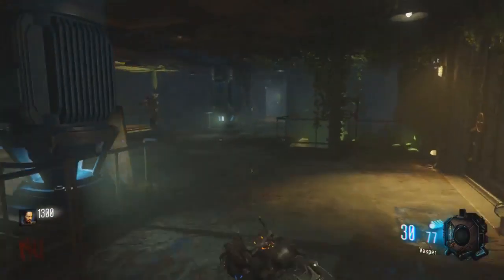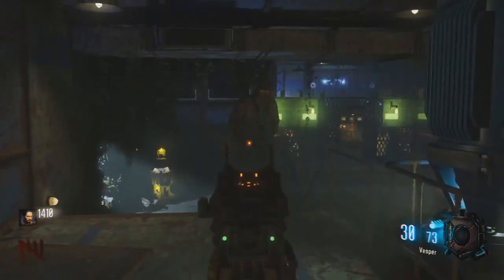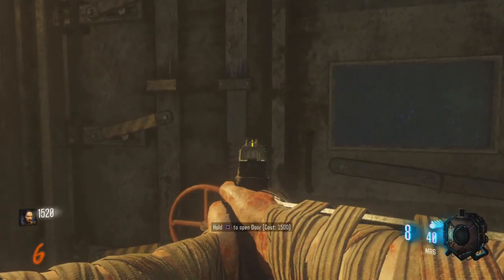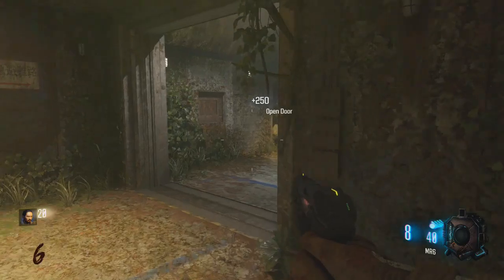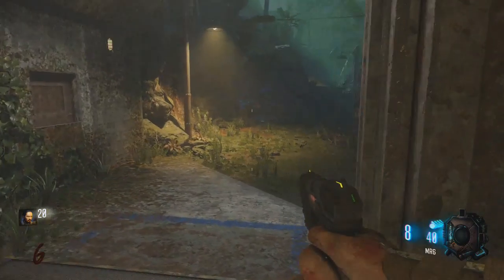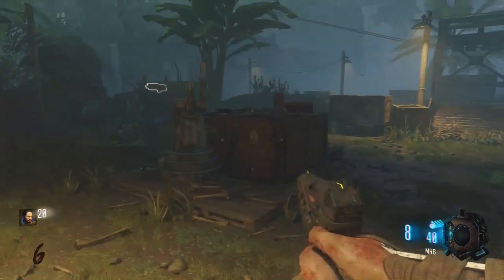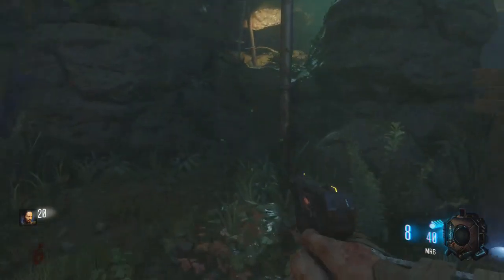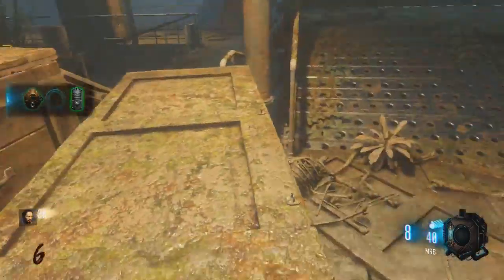If you don't know how to open the bunker then I've got a video about that on my channel - it will be in the link in the description. Just open the bunker, go straight through, open the first door on your left and then left again. Go to the zip right area and it will either be on the box here, over on the rock, or on the ledge by the side over here.